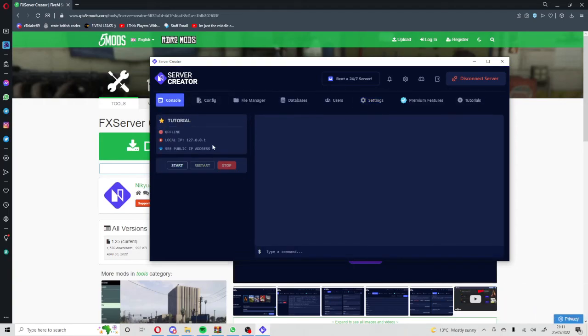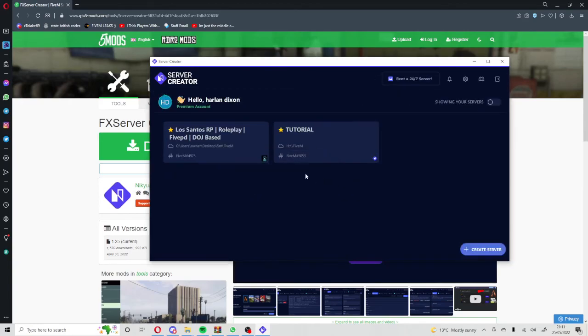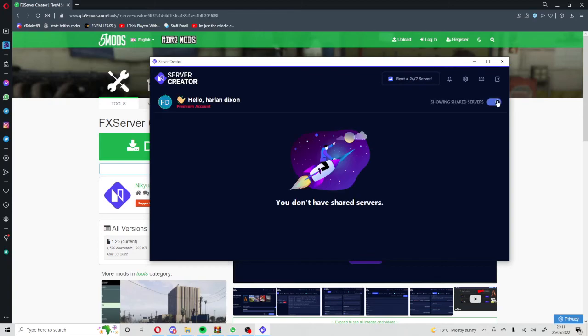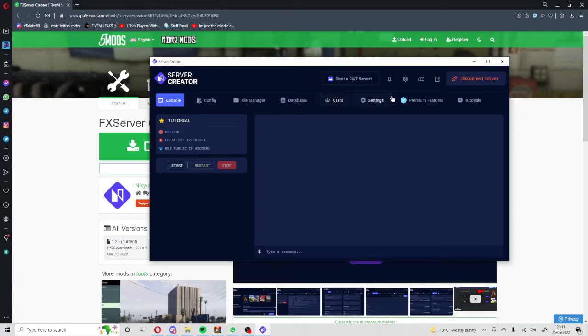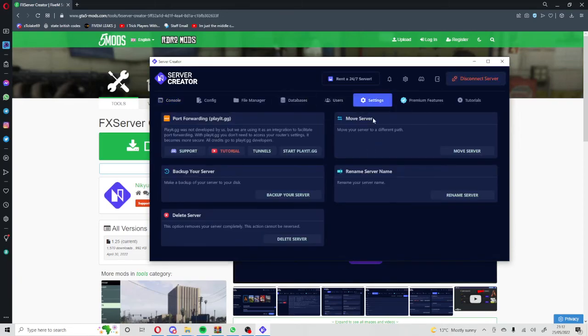Once it's downloaded, you'll see the server listed — since I named it 'tutorial', it shows up as tutorial right here. Click on it, then go over to Settings, and you'll see 'Port Forwarding'. Click 'Tunnels'.